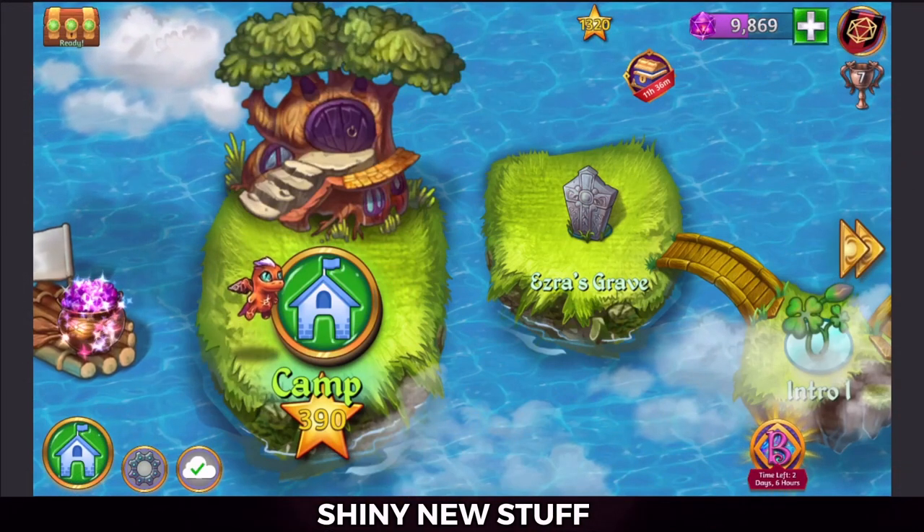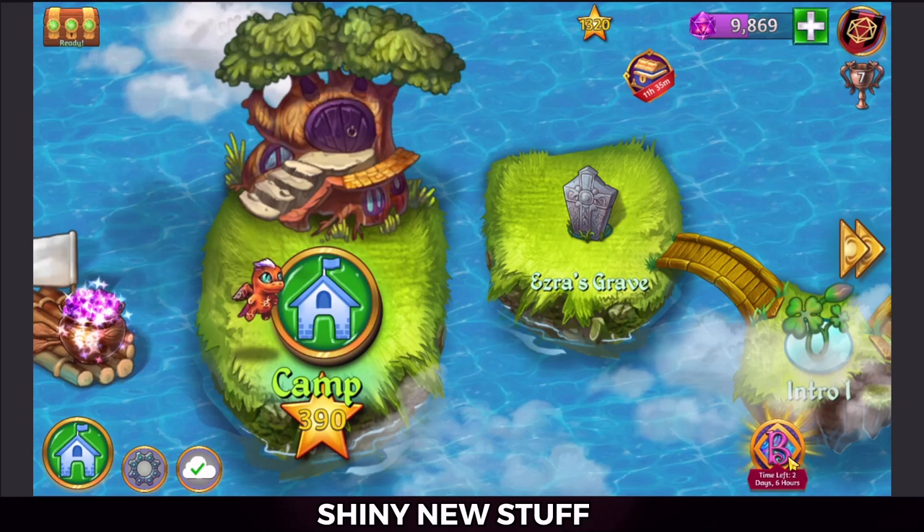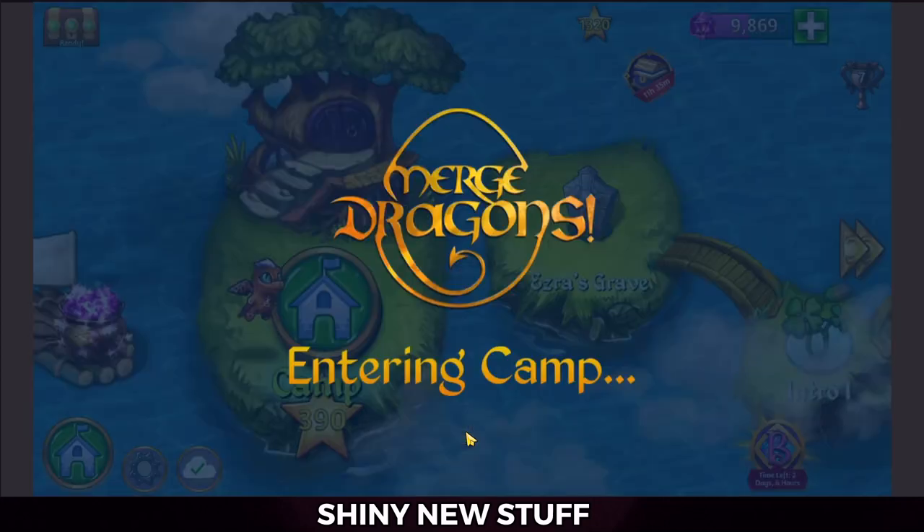We've got some shiny new items in the shop. If you're on the world map, you'll have this notification down in the lower right. Tap on it and it tells you — as of the time of my recording — there's two days and six hours to go to the shop and check out the new items, but you can only check them out in camp. So let's go to camp.